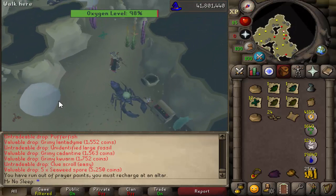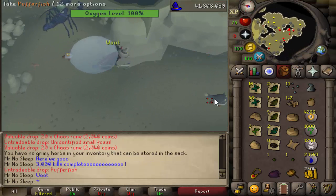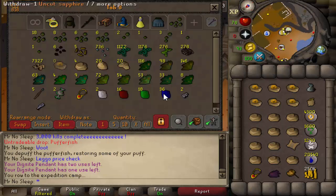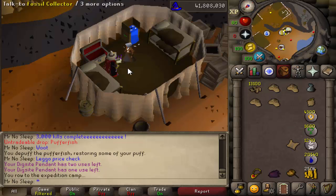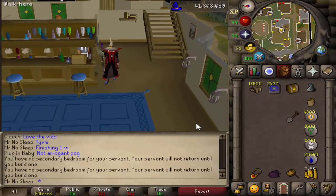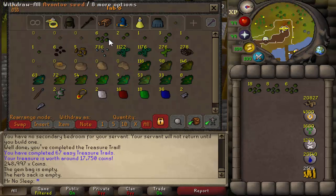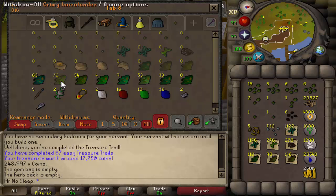We're at 3,000 kills so it's time to do the price check. To track runes without mixing them with trident charges, anytime I recharged my trident I'd drop all the runes on the ground, go to the bank to recharge it, then pick the runes back up. Don't forget these do drop fossils — they are in Fossil Island after all — so I ended up trading in all those fossils for about 13,500 numulite, which was pretty nice. I didn't include the easy clue scroll rewards in the price check because that's truly how bad they are.